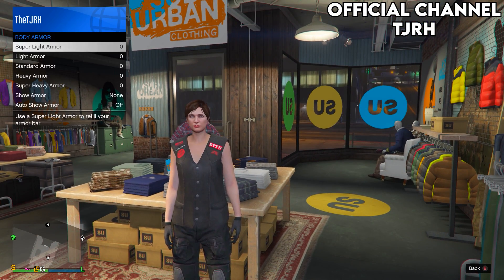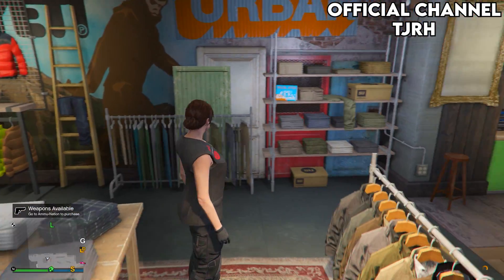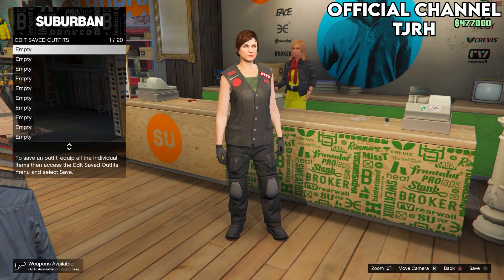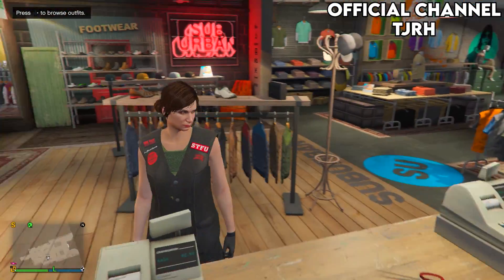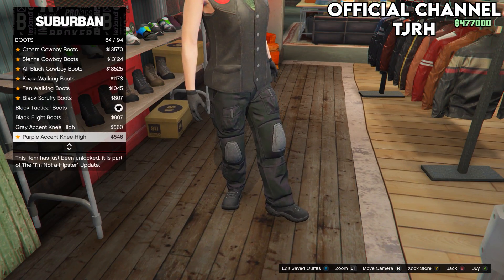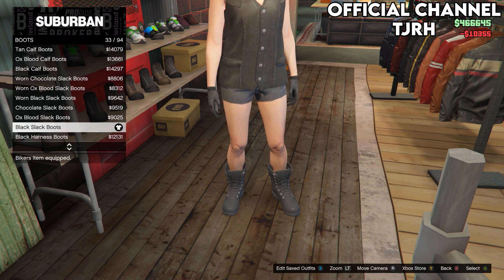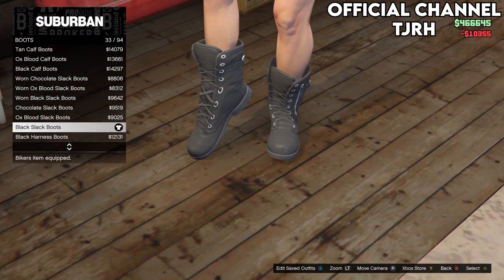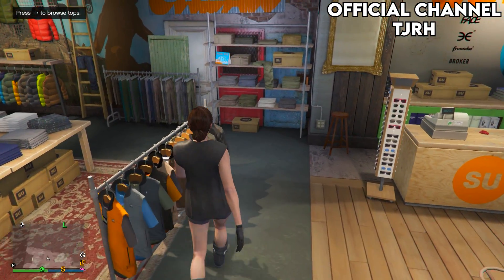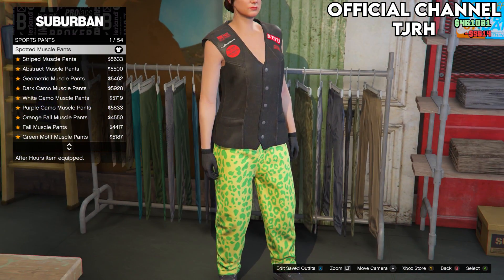Once you've equipped the bikini, back out and open your interaction menu. Go to Inventory, then Body Armor, and set it to Show Armor — Heavy Armor. Save this outfit to slot 2. Then go to Shoes, navigate down to Sports Pants, and equip the black slack boots which should be number 33.